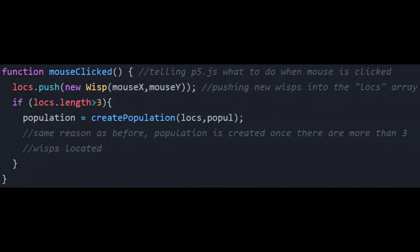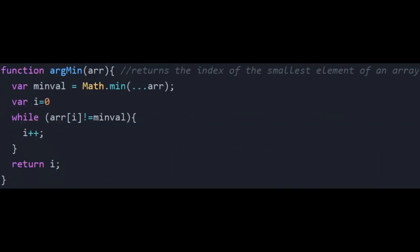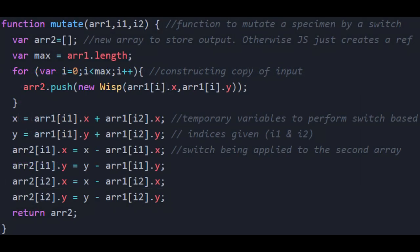As an event listener we're using a mouse click function where it creates a wisp where you click. If there are more than three wisps, it also generates a population of paths. There are also some helper functions to calculate distances, path lengths, and find the index of the smallest element in an array. For evolution, we'll only be using a mutation technique — implementing a crossbreeding technique is not that straightforward, so I kept things simple.